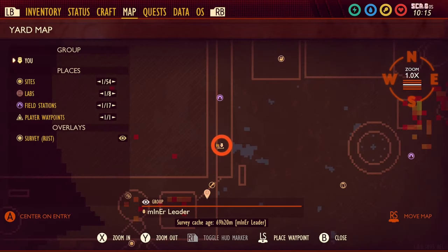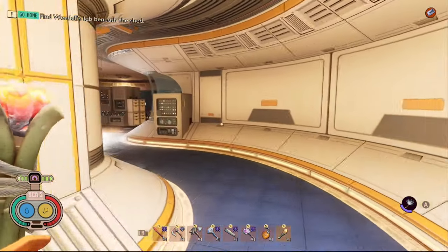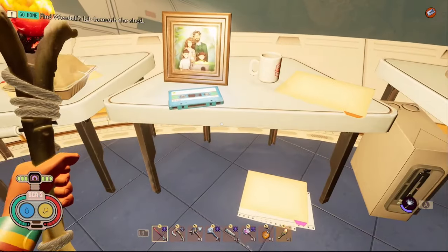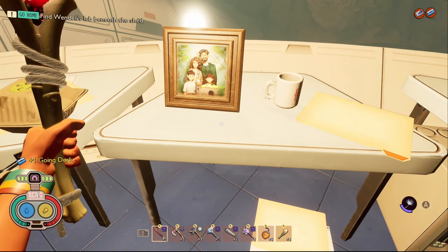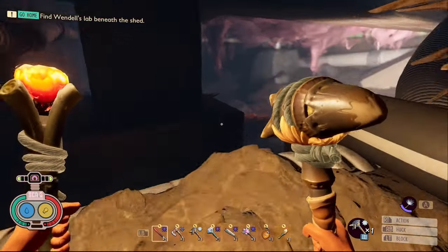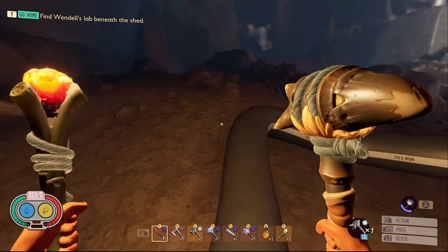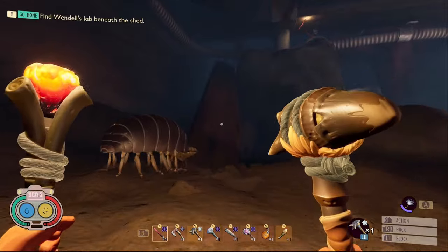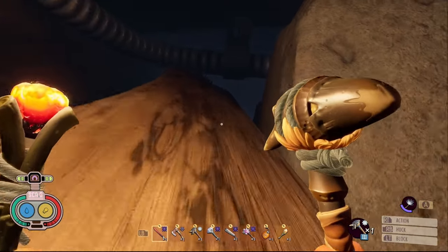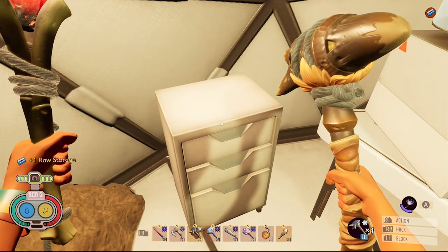The first piece of data in the Undershed is a tape called Going Dark. In order to get this one you're gonna need to unlock the undershed lab. Go inside the lab at the very entrance then turn right, it's next to the ASL. The second piece of data in the Undershed is a tape called Raw Storage. Go out of the door and into the actual part of the undershed. You're gonna need to come all the way over here to the field station that is in the undershed, then it is on the set of drawers in the field station just on the left side.